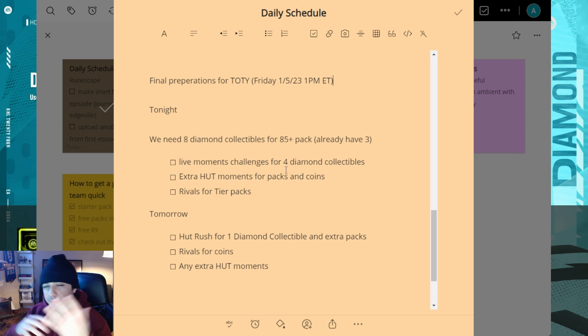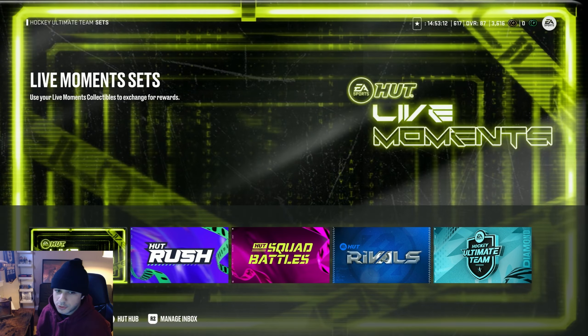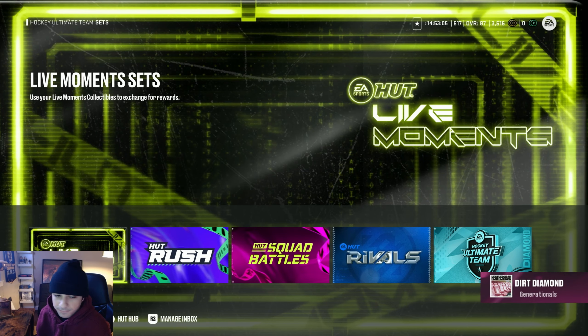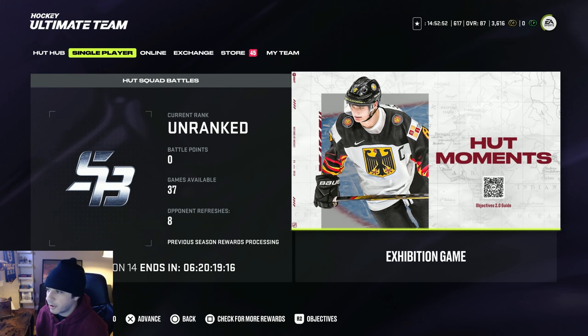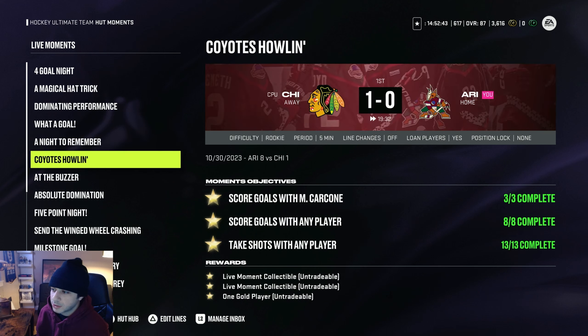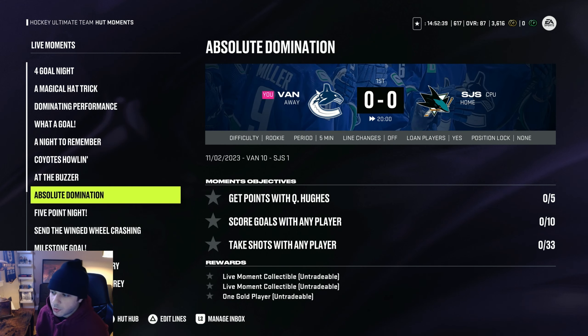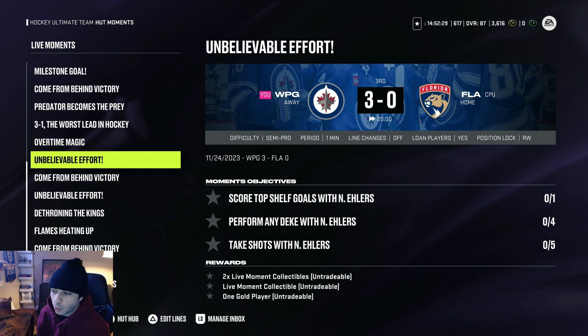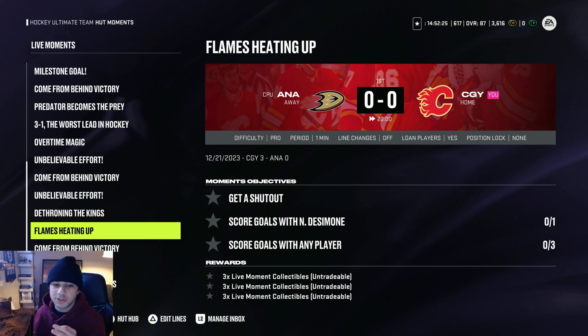I already have three diamond collectibles, so I need five more. Here's how I'm gonna get them: I'm gonna do live moment challenges for four diamond collectibles. You can trade in 15 live moment collectibles for one diamond collectible, meaning I need 60 live moment collectibles total. I already have one, so I need 59. To do that, you come over to the single player tab, hot moments, and then the live moments. I've already done a shitload of these — I think I have like 22 in my inbox right now. They're pretty easy; you get two live moment collectibles and one gold player pack per challenge.